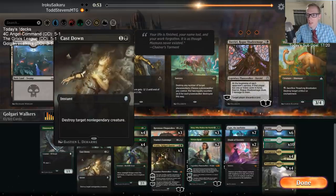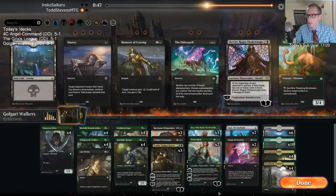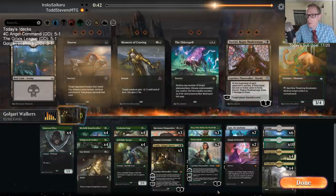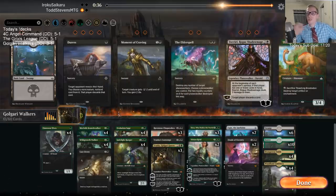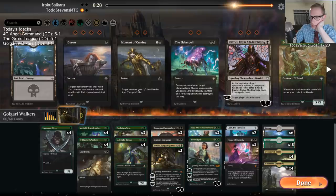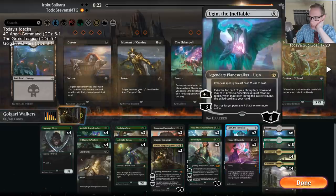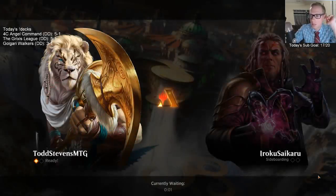This can kill a mana creature or kill a Crisis — that's the biggest thing I like about Vivian Reid, killing Crisis. They probably have Shalai also that Vivian's going to need to kill. I like Evolution Sage because this is going to be a matchup where the battlefield stalls. I guess I just have to cut one Evolution Sage though because this should be a matchup where we can break the stall.